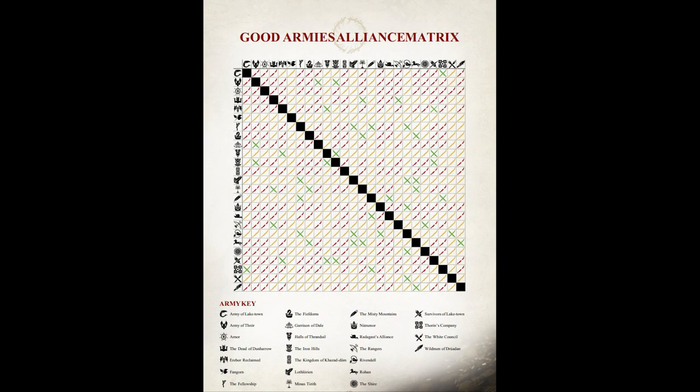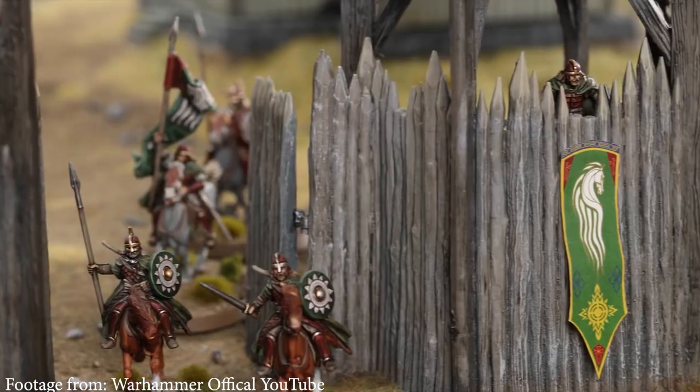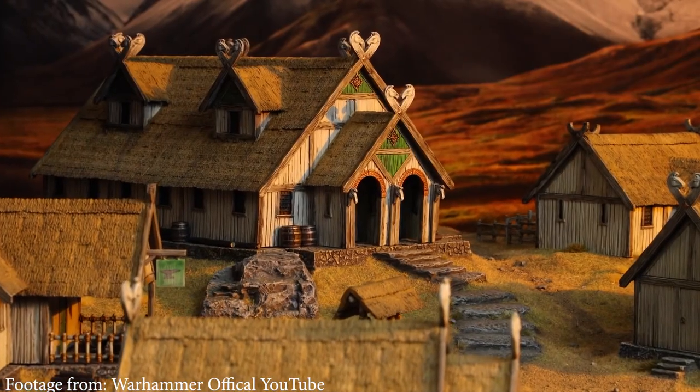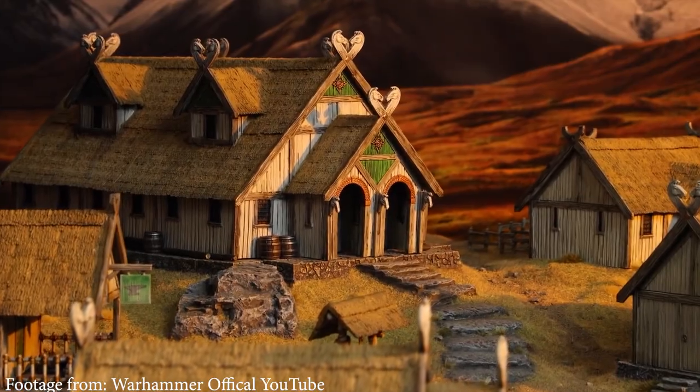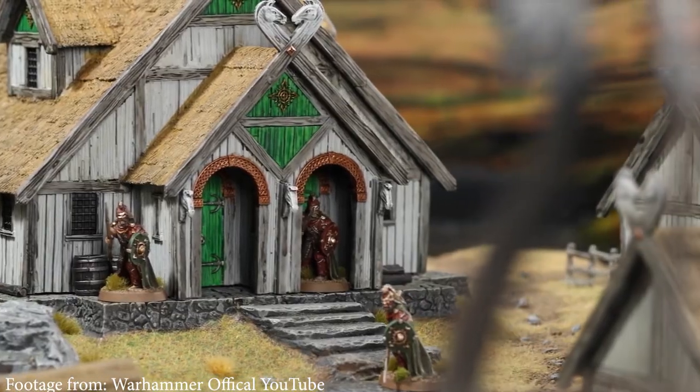The only rule for historical allies is that a hero can only lead troops from their own faction. So if you wanted to ally Gondor and Rohan together, your Gondor heroes can only lead Gondor troops and your Rohan heroes can only lead Rohan troops. Next, there are Convenient allies, also called Yellow allies. These are factions that could have potentially teamed up with each other in the lore, but there isn't an actual example of it happening. To make a Convenient ally, you need a hero of valor from each army to combine together.